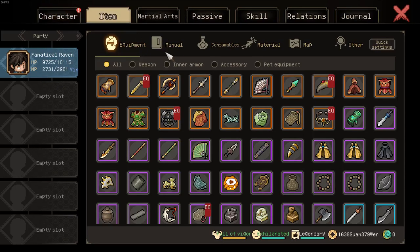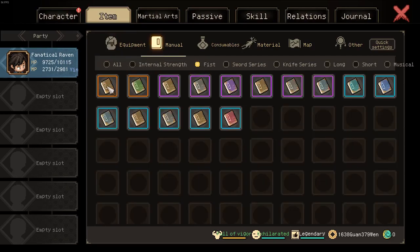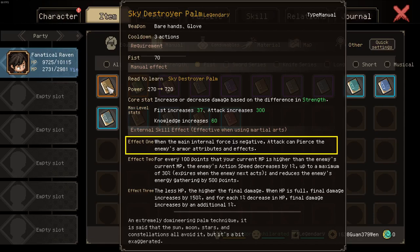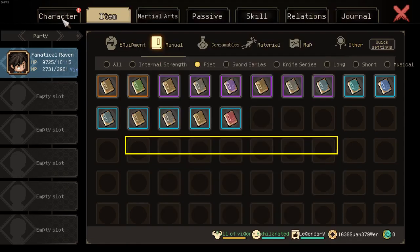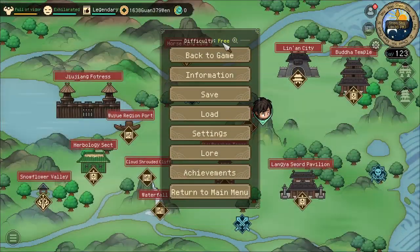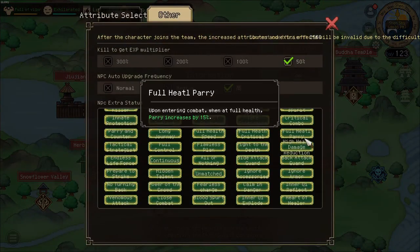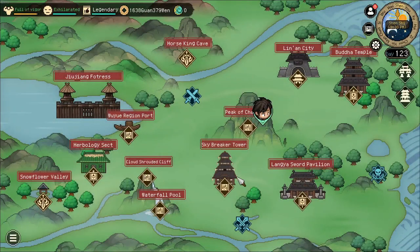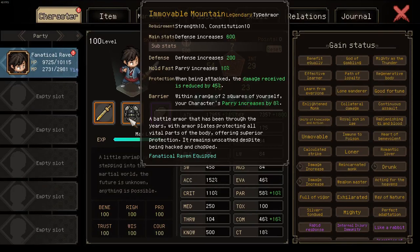However, note that certain manuals, such as the Sky Destroyer poem, can pierce through your armor and as such also through the damage reduction. This is one reason why on the highest difficulty, where you have the Ignore Armor modifier, Immovable Mountain is not all too great.